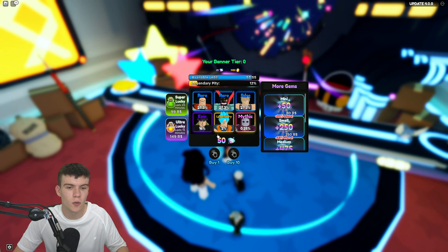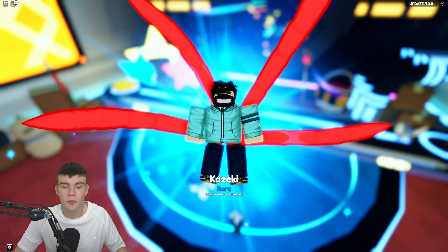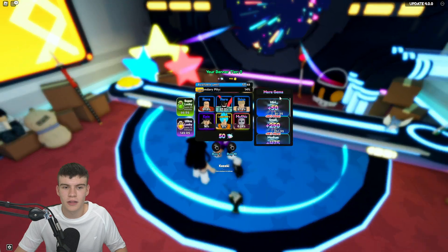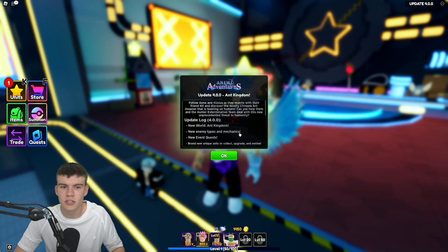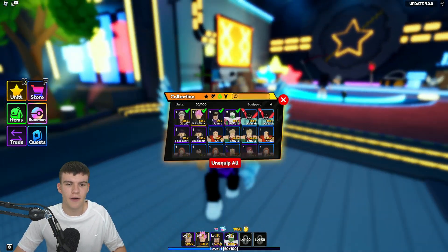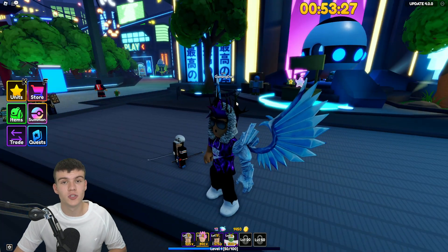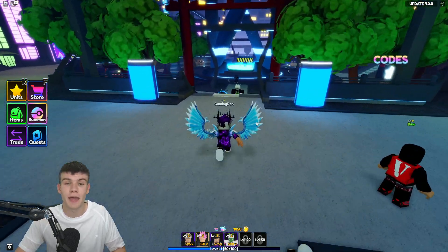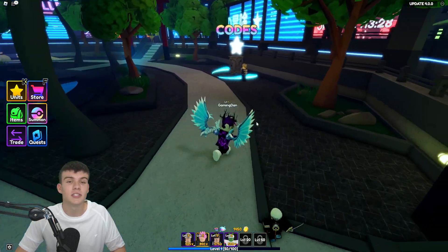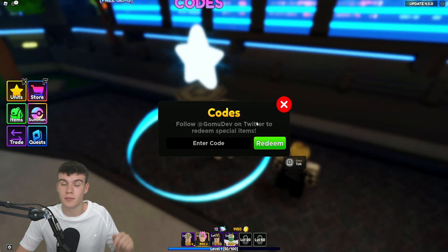We've got a legendary pity at 12% — I'm not too sure if that means our legendary chance is now 12%. I think this banner is from Update 3 and Update 4 added a different set of characters. Anyway, I've got a bunch of working codes so let's get into it. To claim codes in Anime Adventures, go to the right side of the screen, click 'My Access Codes,' and the code menu will come up.